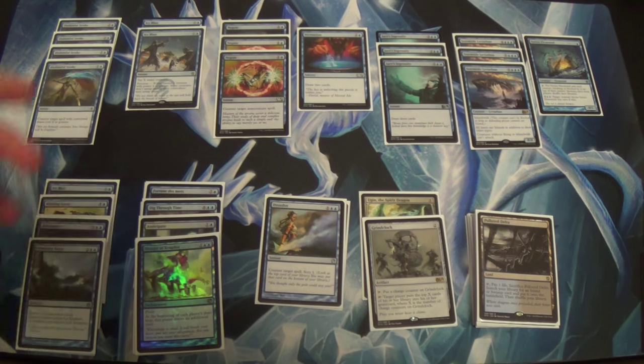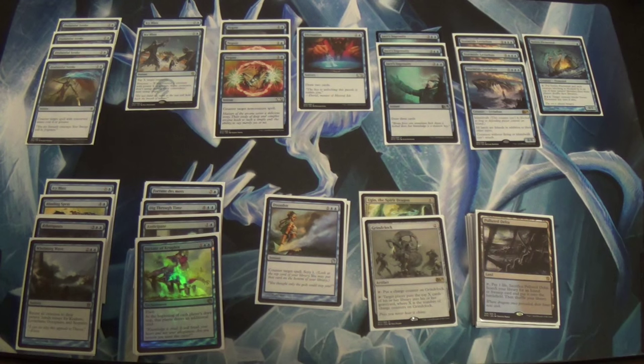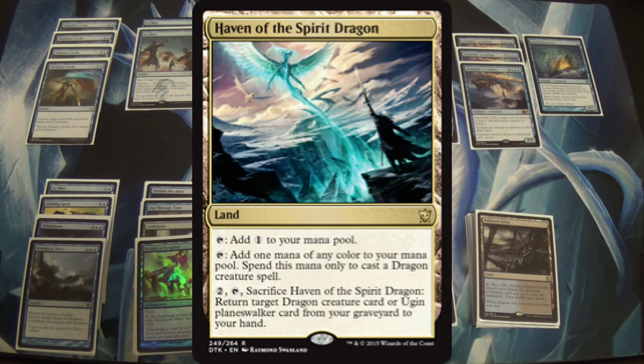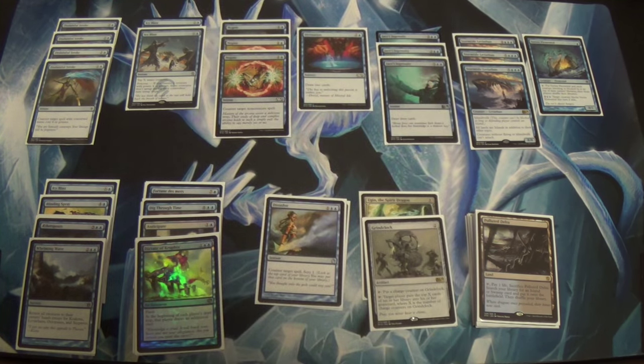As much as I like this Standard for this type of strategy — the fact that it can even exist is beautiful in my opinion — the card Dragonlord Silumgar is really good at wrecking what we're trying to do here. And it's already going to be in people's mains or sideboards because it fights control so well, and control is everywhere. There's not much you can do about that, especially if they're running Haven of the Spirit Dragon to get it back from the graveyard. At that point, really all you can do is resolve an Ugin, or hold back your Grind Clocks and keep putting charge counters until you have enough to hit them all at once — and just hope that Silumgar's at the bottom.